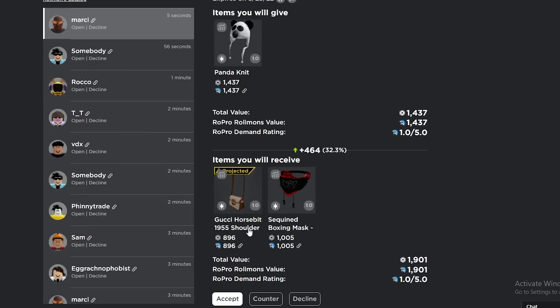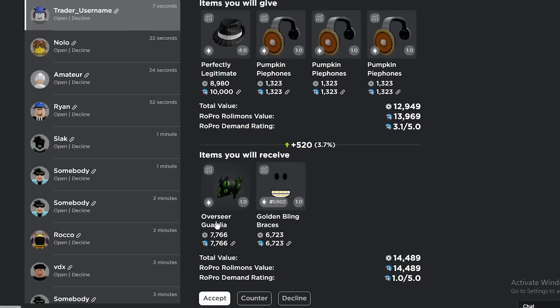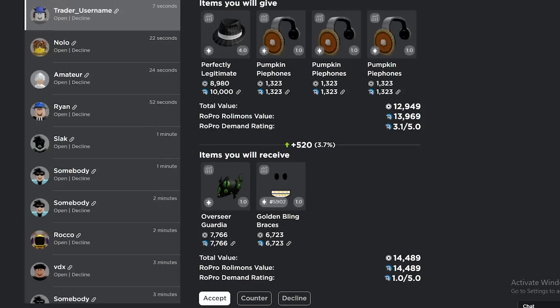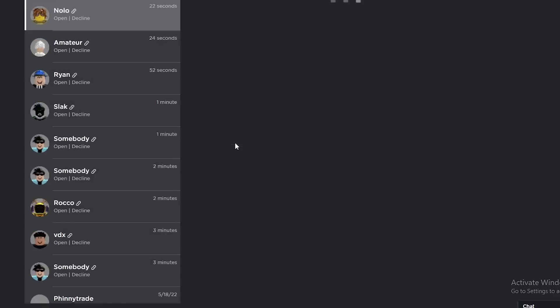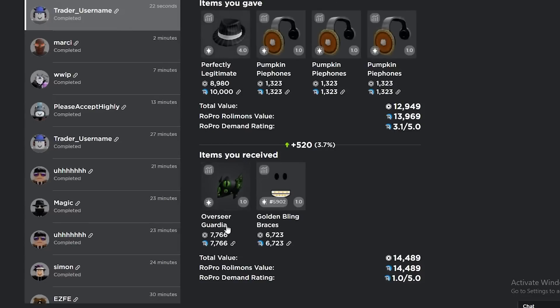These items are usually worth like 900 each, so that's like 1800 — that's like a 400 win. This trade looks good — Overseer and the Golden Bling, yeah we're taking this for sure. Get rid of another legit, get the Overseer, Guardia, Golden Bling, Races — 500 win, amazing demand!